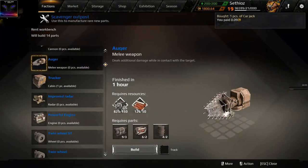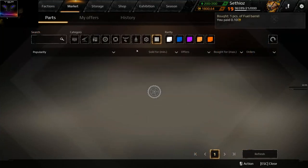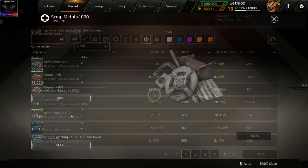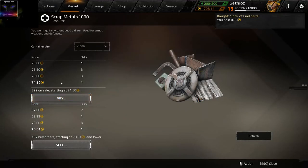Let's check how much scrap metal I need — yeah, I need more scrap metal too. So let's go to market, resources. I'm just buying 50,000 really — that's the best thing to buy. It's about 75 for 1,000, and that builds you two augers. The augers sell for about 80 each.